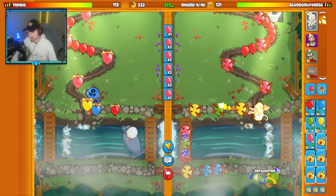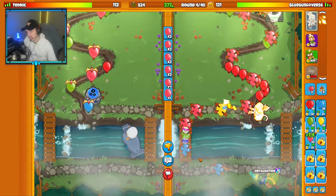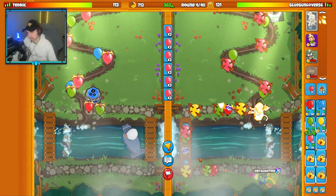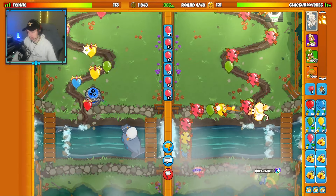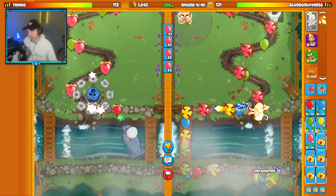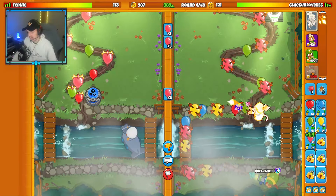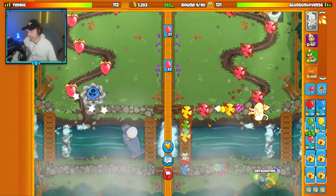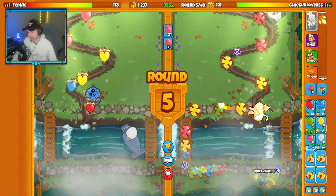We got our level 3 ability now, which is nice. Tac Sub — don't know their exact loadout. They already have a Blade Shooter and a Double Shot, so I'm assuming they've got Farm. Round 5 — send them some Greens.